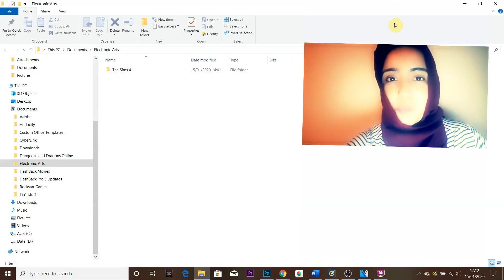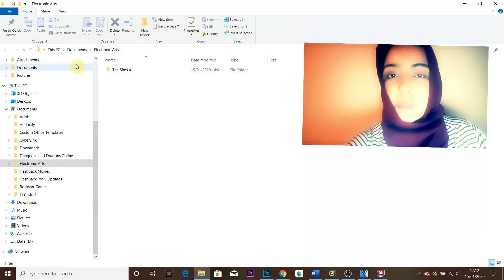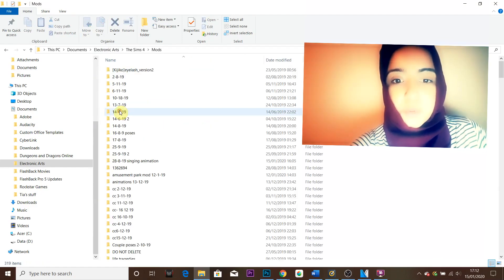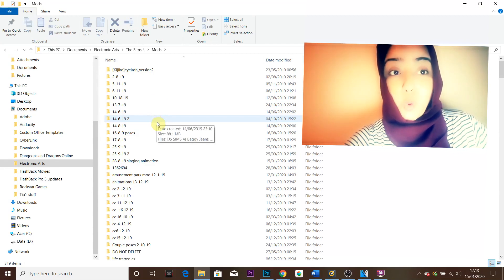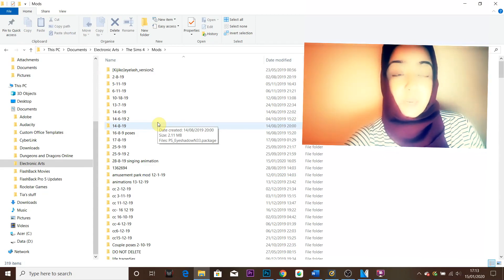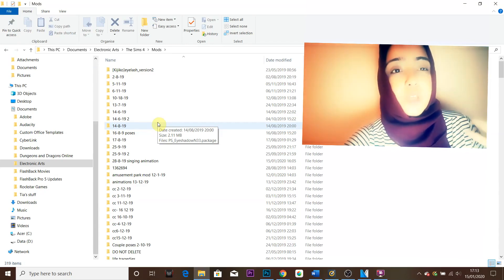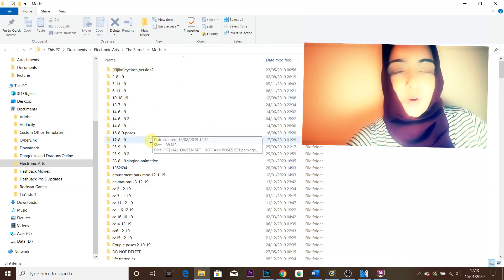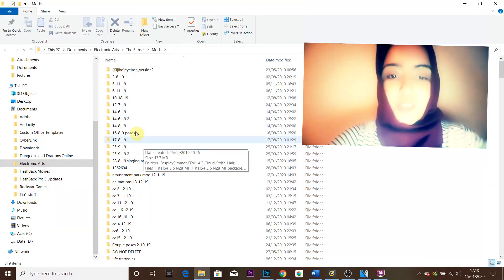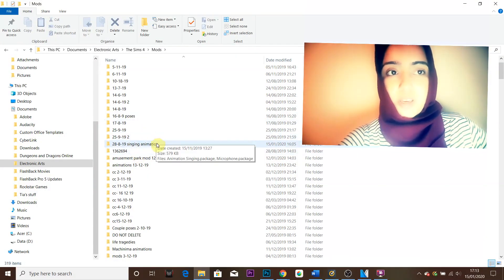Number two: protecting your mods and CC folder. To actually protect our mods, what we need to do is locate our mods folder. You can do this by going to your Documents, clicking on Electronic Arts, then The Sims 4, and you will see the mods folder here. Depending on how you've arranged your mods folder, you need to take out all of your mods and script mods. I'd leave the CC in — they don't tend to really corrupt games. They can make your game a little bit buggy, but they don't tend to corrupt your game so much or break it.